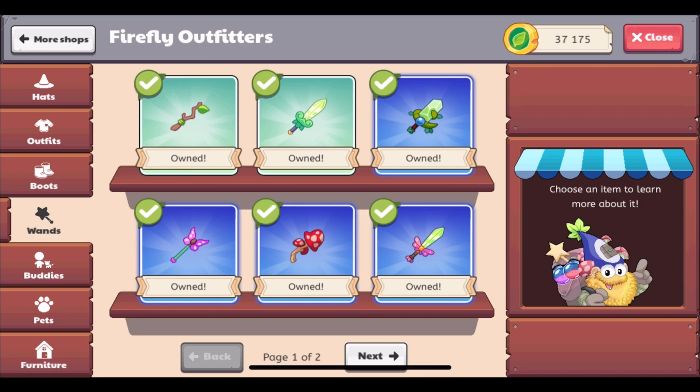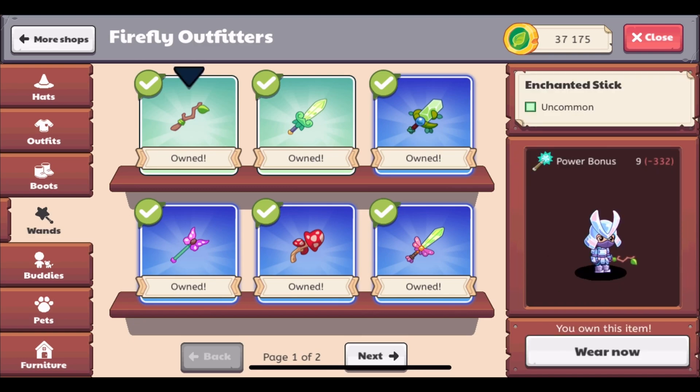Wands keep their power bonus, and of course all the same rules apply. The numbers out to the side determine the power bonus — the amount of power you're going to do with your turn. That power number also has to do with what spell you're using and its power level, but this basically just determines the base power that you're going to do.